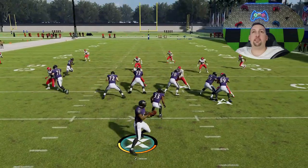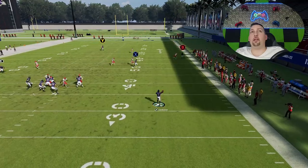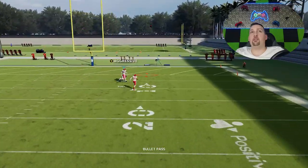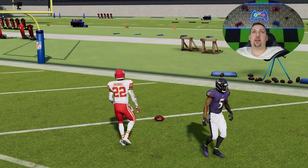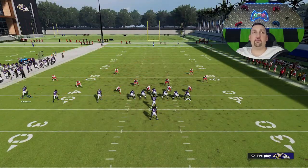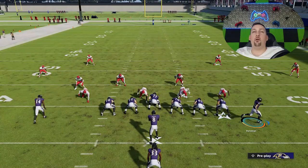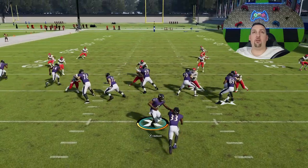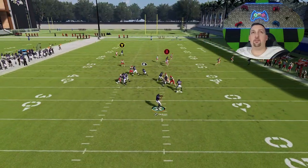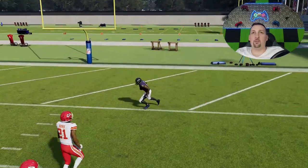If you have enough of a speed advantage, the wire out will get open at some point. But you can see the coverage is much tighter without the motion — that safety does a much better job than the cornerback. Simply motioning that guy across just messes with the AI, whether it's Cover Two, Cover Three, or Cover Four. Motioning this guy across and running this formation — that wire out just breaks every single defense. He's already gone; I don't even have to wait long. He just runs right past that cornerback for a very explosive one-play touchdown against pretty much every defense we've hit so far.